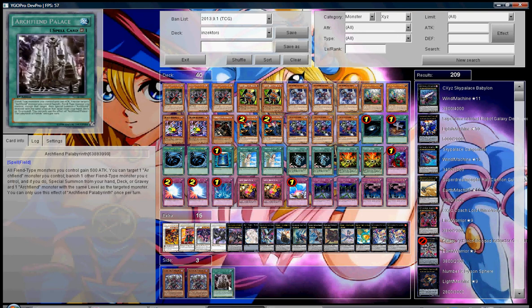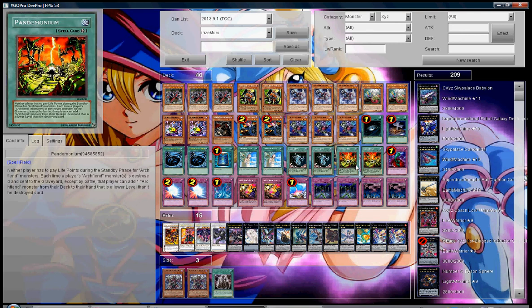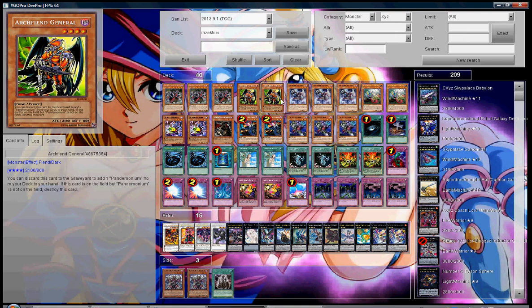The reason I'm not running Archfiend Palace is because I like Pandemonium. With Archfiend Palace you usually get a stat boost for your Archfiends, so you're going with a beat-down type theme. With Pandemonium on the field, you're always going to have cards in hand — you're constantly getting cards to hand, thinning your deck. You get two searches off if you get Trick Archfiend or something like that. That's why you have two Archfiend Generals — to search out two Pandemoniums. You don't usually need more than two. If you already have one Pandemonium in hand and one on the field, you can use Archfiend General as a 2100 attack beater.